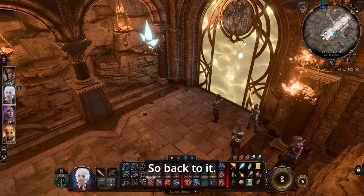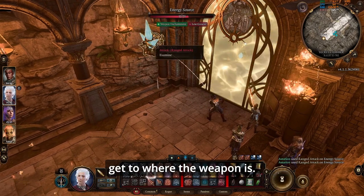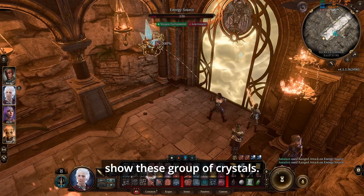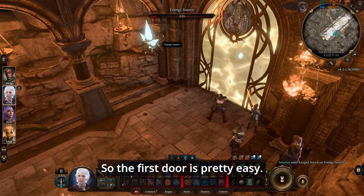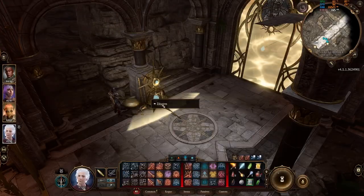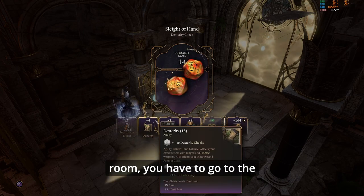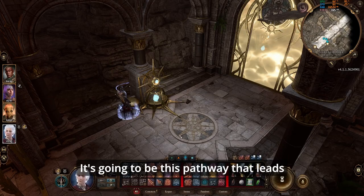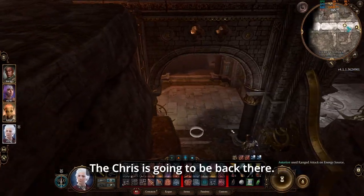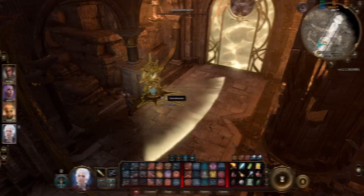To get to the weapon you have to get through three doors, and to open each door you have to destroy a group of crystals. The first door is straightforward — the crystal is right in front of you, destroy it and move through. In the next room, disarm the trap and then go to the left toward the back — there's a pathway that leads almost to the next room, and the crystal for the second door is back there.